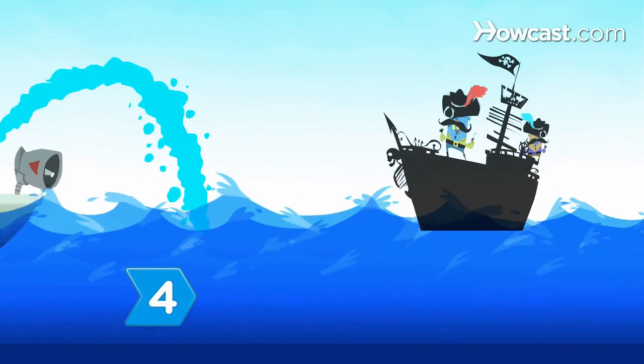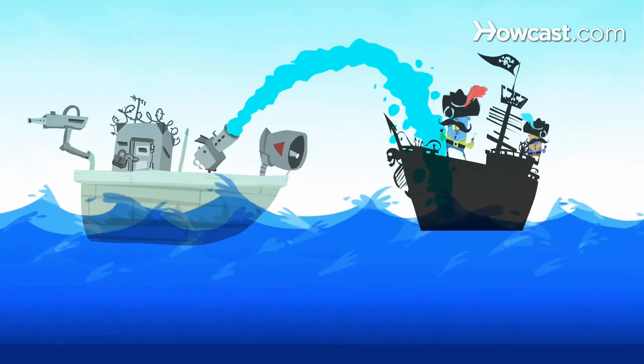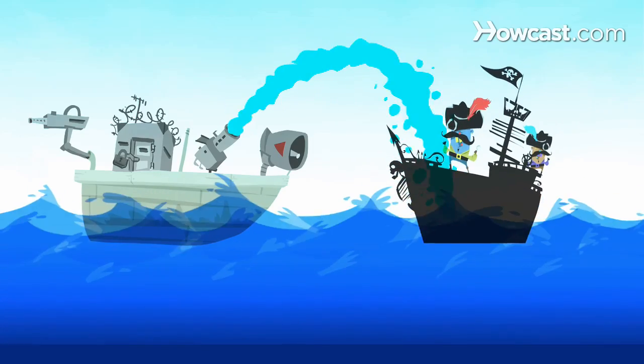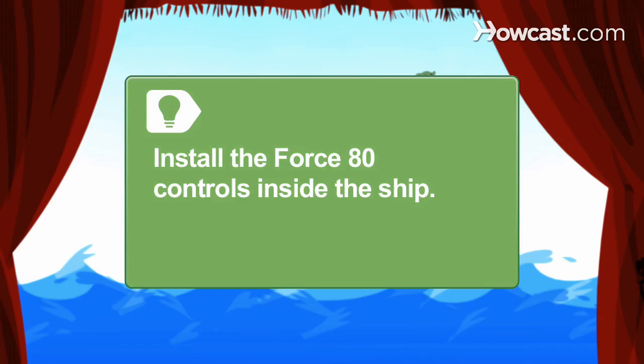Step 4: Shoot off the Force 80 Water Cannon — a stainless steel, remote-controlled gun that can send 1,400 gallons of water per minute 100 yards in any direction. It will flood the pirate's boat in minutes. Install the Force 80 controls inside the ship so the pirates can't shoot the person operating it.